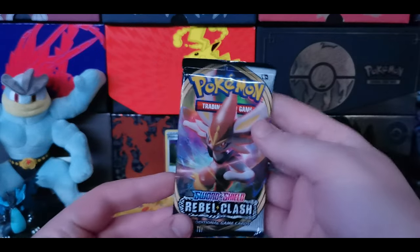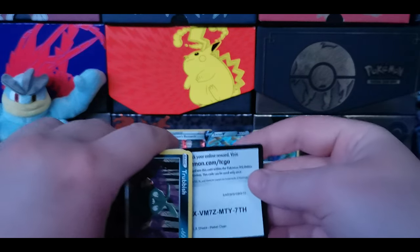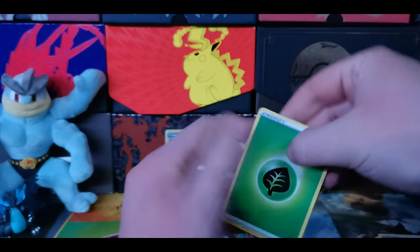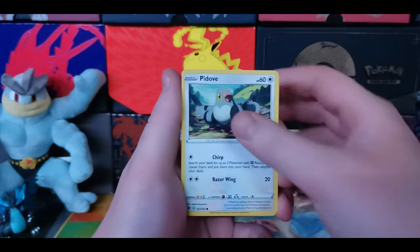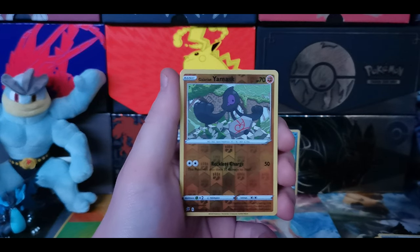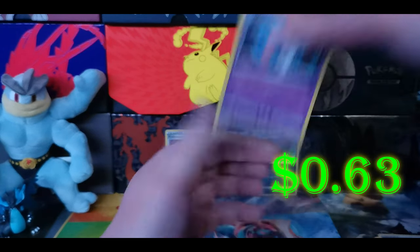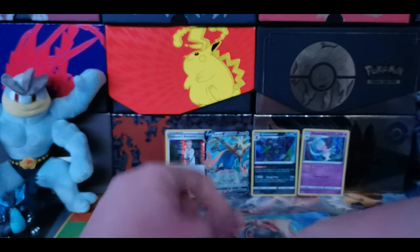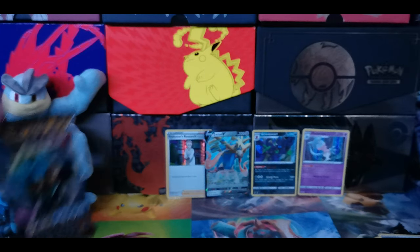Jumping right back into Rebel Clash — we have a Cinderace pack. Code card for you and your mom; give your mom that code card, she works so hard for you. We have a Leaf Energy going into Hawlucha, Morgrem, Medicham, Trubbish, Pidove, Helioptile, Voltorb, Sandygast, Reverse Holo Yanmask the Galarian version, and another holographic — we have Hatterene. Lots of baby holographics. No V cards so far, but we still have Burning Shadows and Evolutions to go.